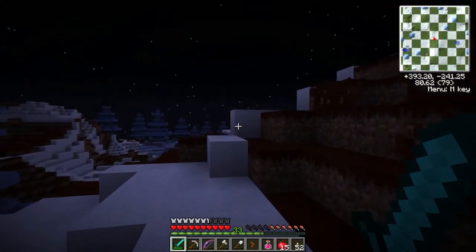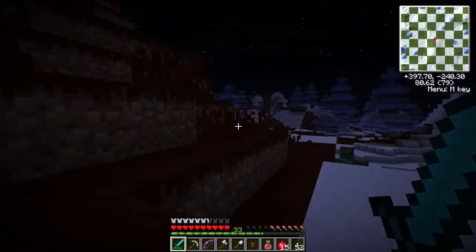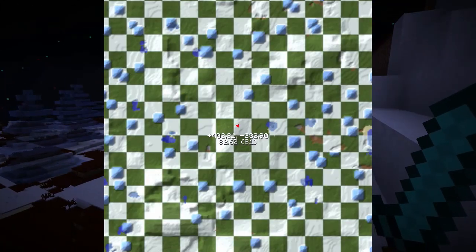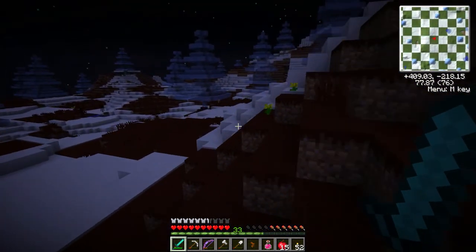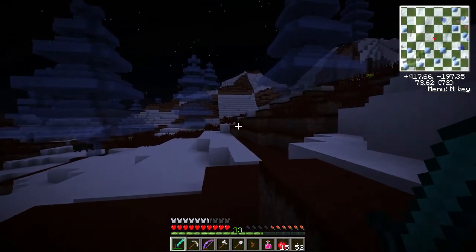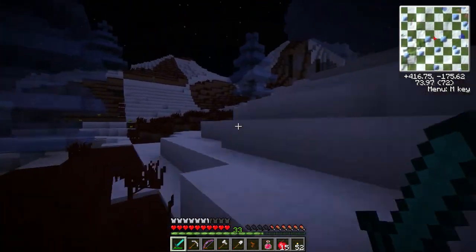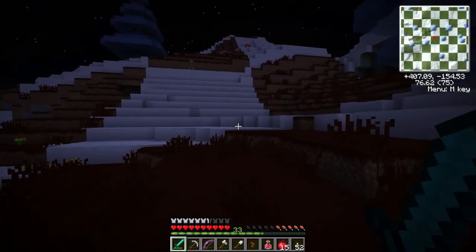I'm trying to find the building — it's called the library. I can't find it on the minimap. There should be a big square stone building somewhere that really stands out. It should be really obvious on a background that isn't all stone. There's a gold zombie over there — I don't want to deal with him, although gold can't be that tough.